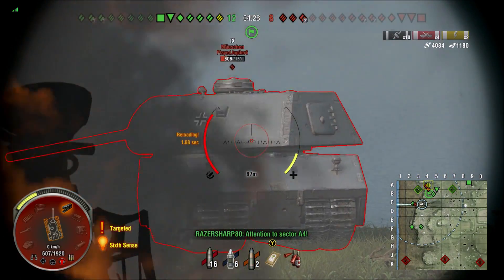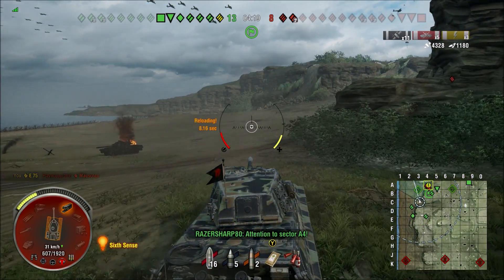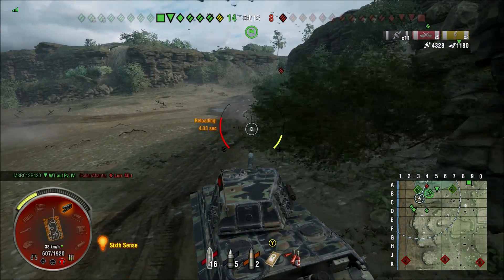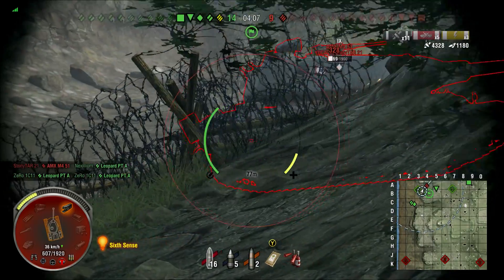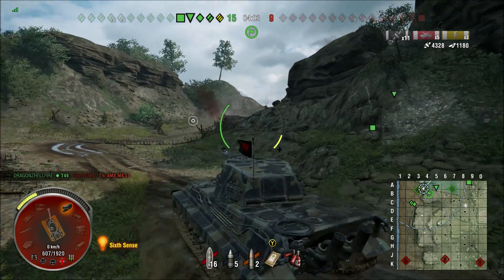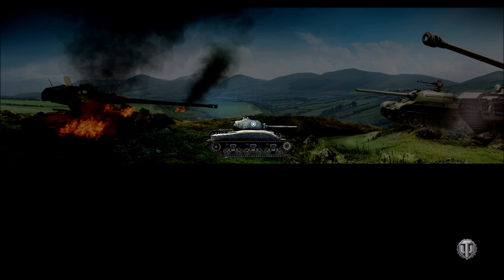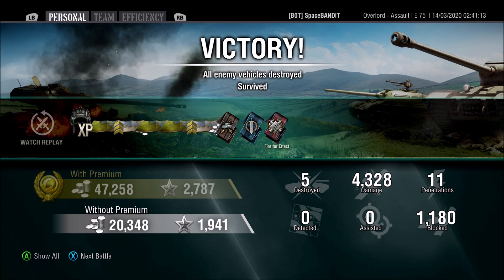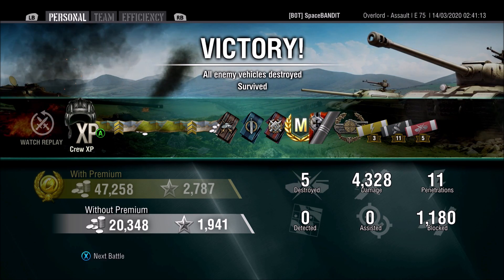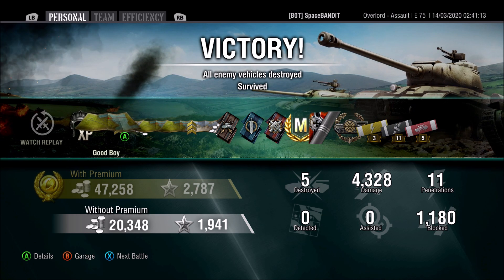Alright, let's jump into the replays. It looks like we blabbered about the tank for most of the first game. On the Overlord map, if the opposing team takes the beach you're prepared to lose, because the beach is low ground — you want to fight for the high ground. We faced a heavily armored Panzer 7 and were able to go through his lower plate, and also faced a T54E1. Big takeaway: even without a premium account I made around 20,000 credits while shooting quite a few APCR shells — this tank can still make credits without premium.